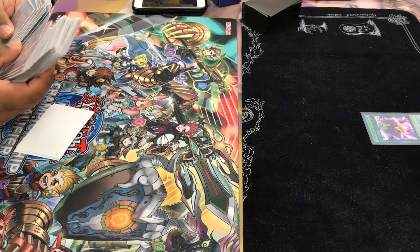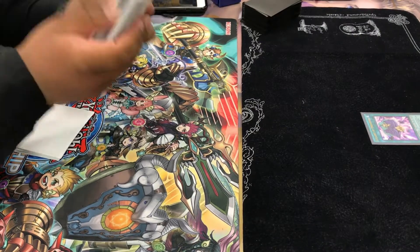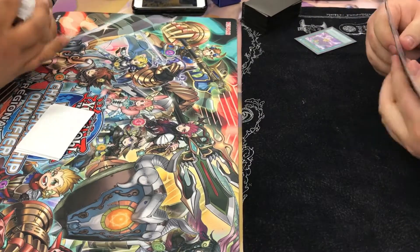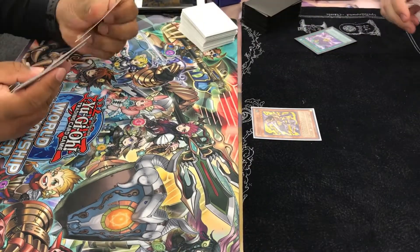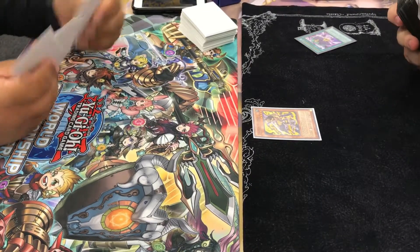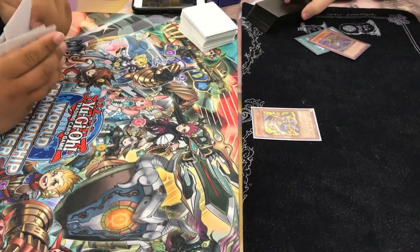I call Rat Pier here — yeah I definitely call Rat Pier. So you guys give Rat Pier to me in my hand. And then I'm going to Normal Summon that Rat Pier and activate its effect to send. So I send a Whiptail.